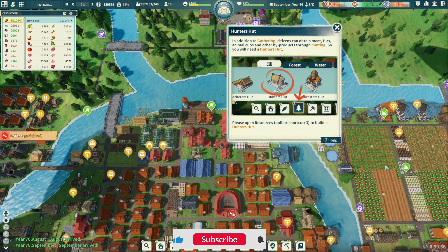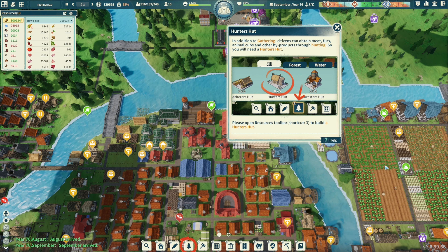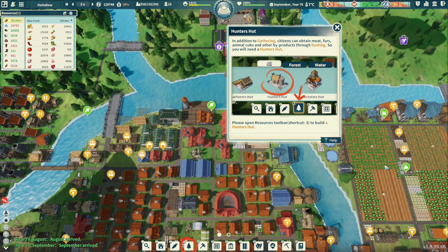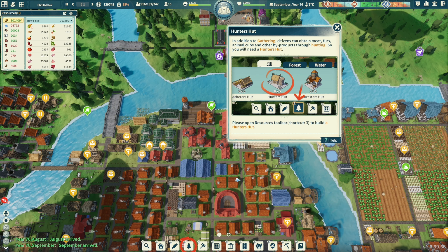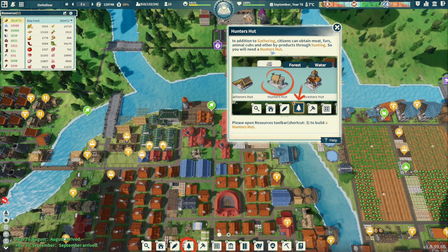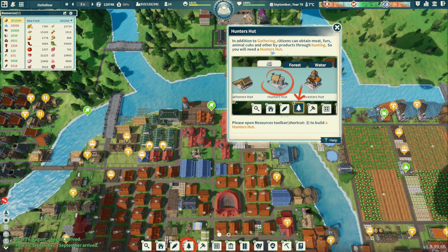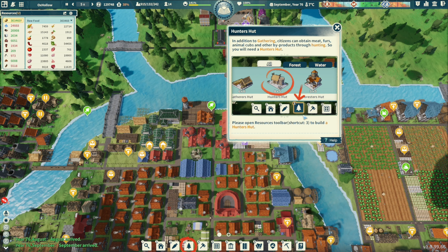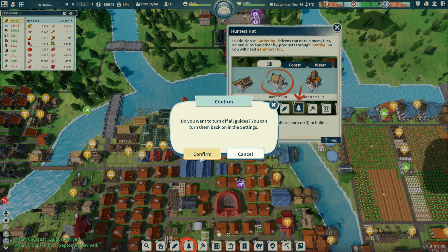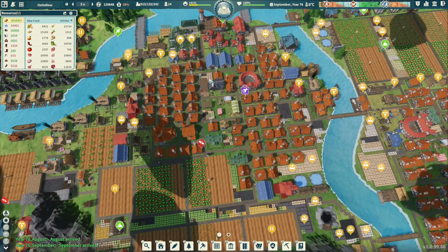What is going on guys, it is J Pace and we are back for another episode of Settlement Survival. As I loaded the game up, a screen came up — I don't know if they added something or if there was an update. It mentioned that in addition to gathering, citizens can obtain meat, furs, animal cubs, and other produce through hunting — you'll need a Hunter's Hut. I feel like this game got reset.